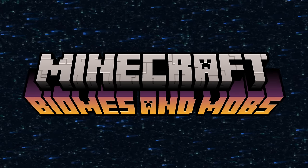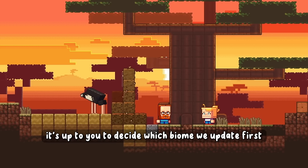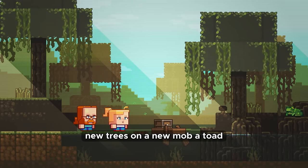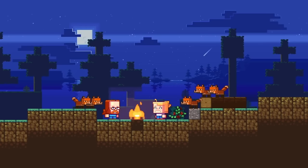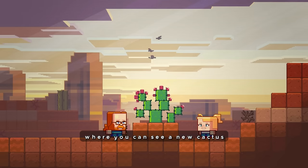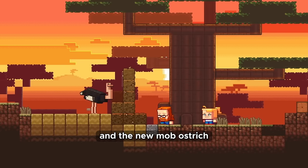Biomes and mobs update. Mojang said they will update each biome and let players decide which biome to update first. They have already updated the mountains with beautiful generation and the goat mob, the swamp biome with new generation, new trees and the frog mob, and the taiga with fire, berries and the fox. Still to update: the desert, where we saw a new palm tree and meerkat mob; the badlands, with a new cactus and hawk mob; and the savannah, with a new baobab tree and ostrich mob.